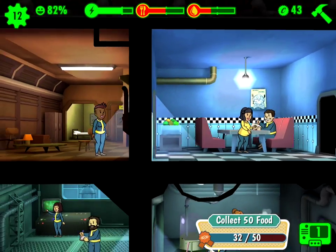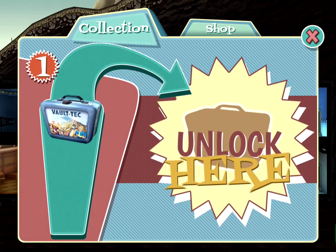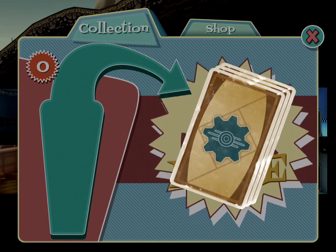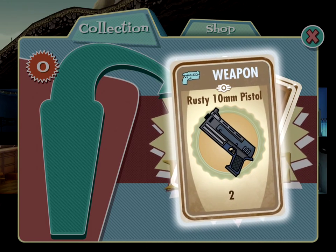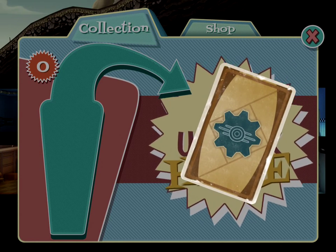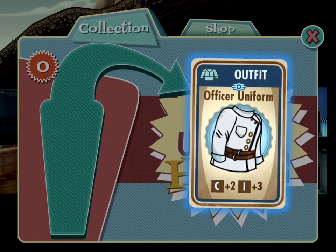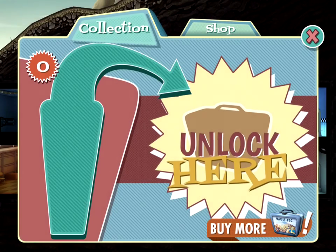I'm going to open the lunchbox and see what I get — a rusty 10mm pistol, 100 caps, Radaway, and an officer uniform. Oh, that's cool — it adds two Charisma and three Intelligence. That's pretty cool.